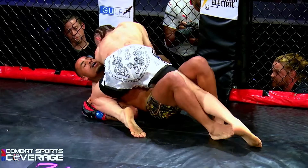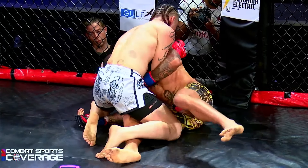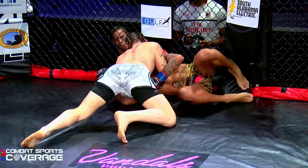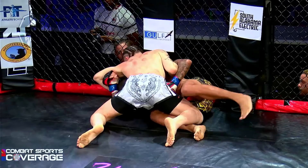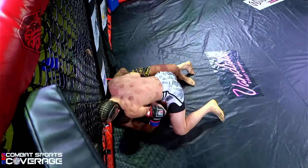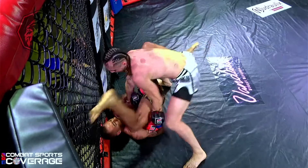Weaver keeps looking to wrap up the neck. Good control by Weaver on top. He can step over for that mount if he wants it, but he keeps looking like he wants that guillotine. Weaver had a good opportunity to land some ground and pound when he had the arm pinned. Armani needs to get that left arm underhook and start building the base. Weaver did a good job pulling him and getting him straight.